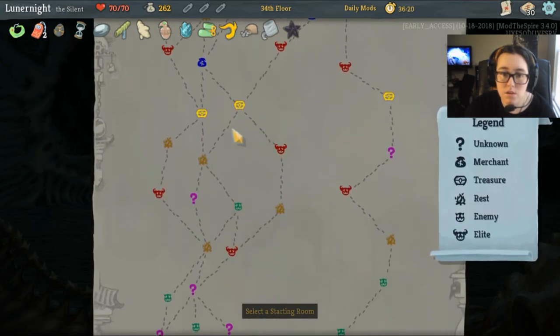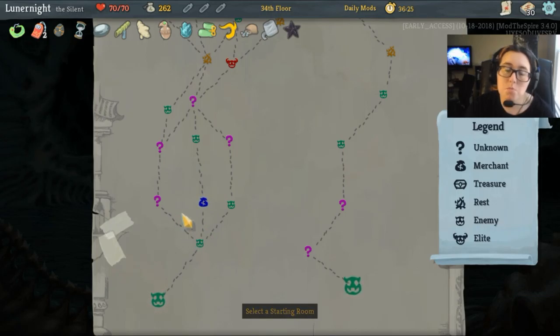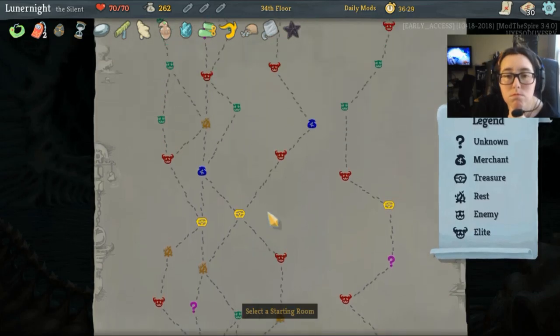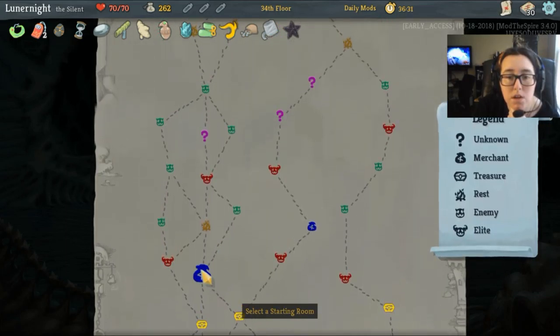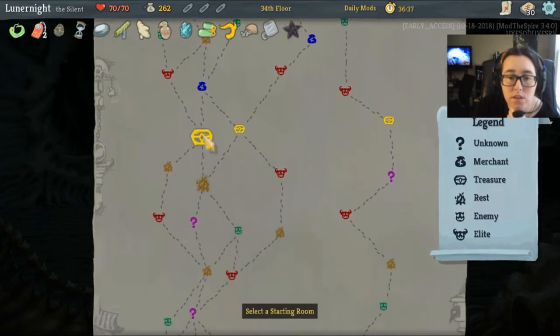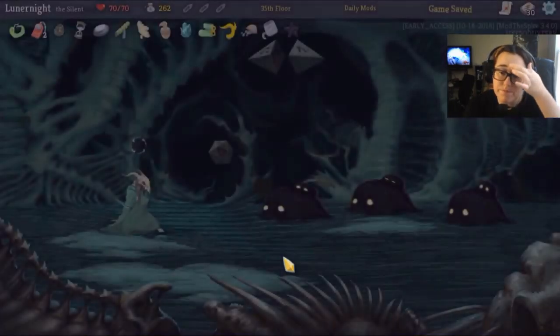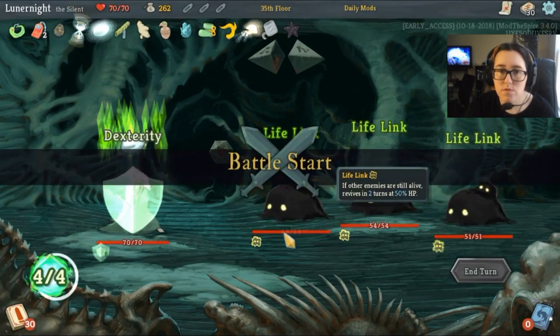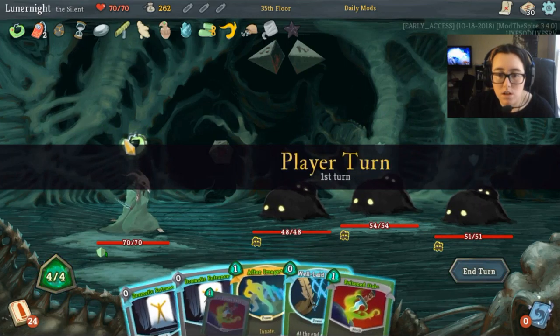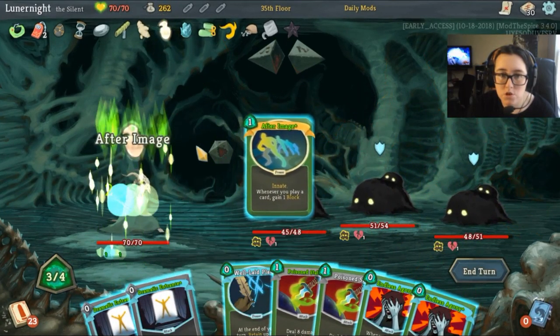What do we have here — one, two, three, four. Can I get a late shop? I can't if I go this way — that'll put me out of fire but that's okay. Or I can do this early shop, though I miss two question marks. I'd rather get the later shop. I could go to the one here and then I could still get that fire before the elite — but that's okay, let's do that.